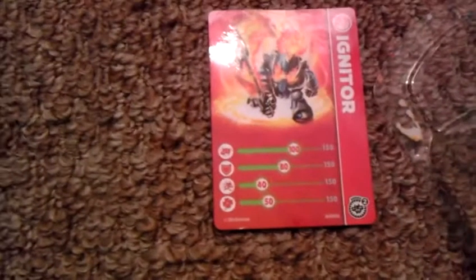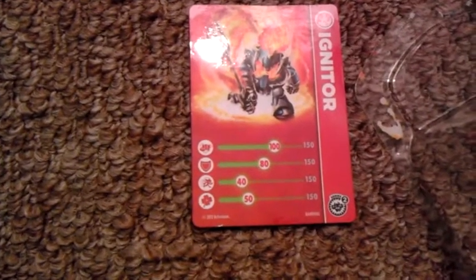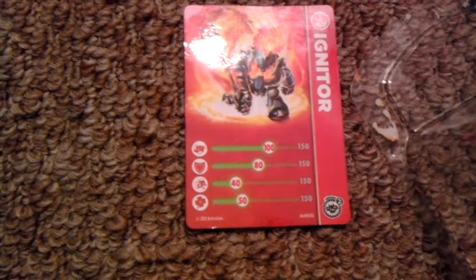Actually, I'll just show you — the other video is like four minutes. Alright, now just to get this card out. I don't want to show you the code. Alright, Igniter: 100 power out of 150, 80 defense out of 150, speed of 40 out of 150, and 50 luck out of 100.